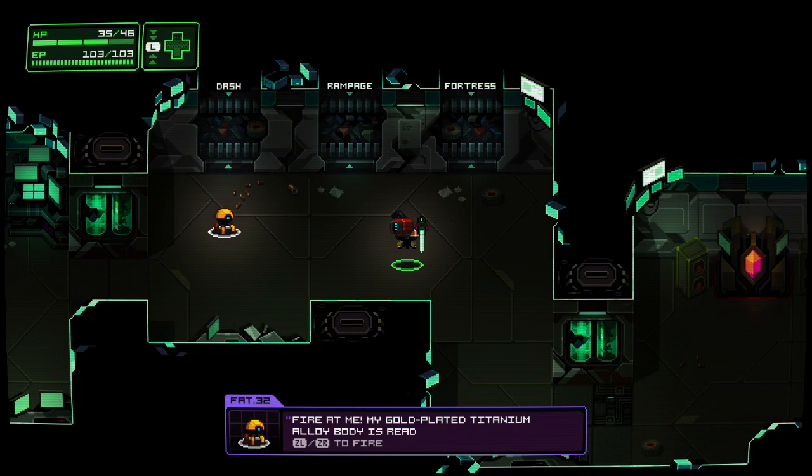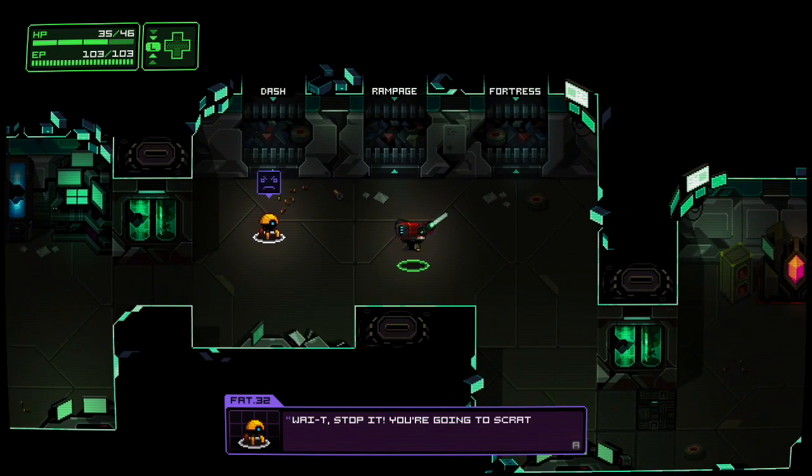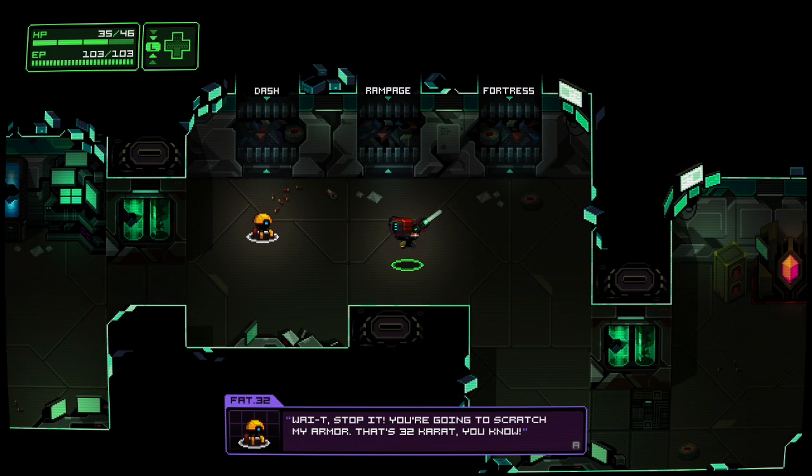If you like the idea of an all-out offense but prefer to do it at a distance and blow stuff up, then the Rampage class is more your style. Lastly, the Fortress class is tailored for players who think a strong offense is a good defense, by providing your mech with stronger armor.